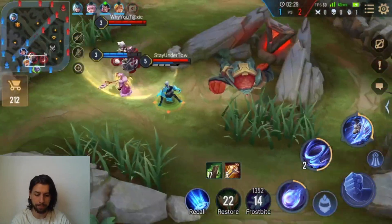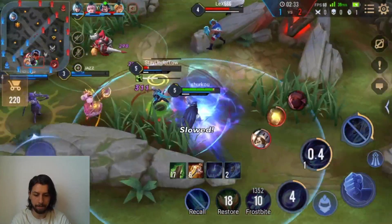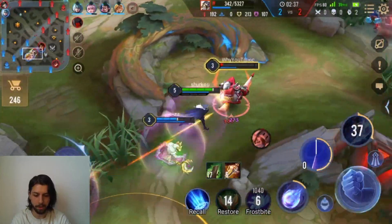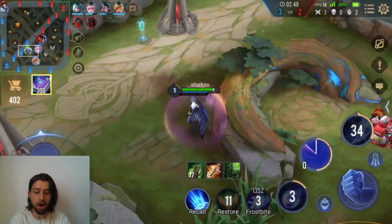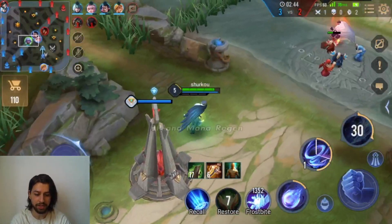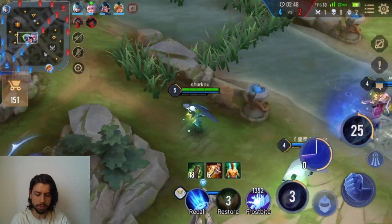Because the enemies — my Yorn just died. My sidelane Yorn just died. That's a dead Kimido — nice, very well played. We are getting a lot of kills and assists, so that is good. We lose the red buff, but it's all good. It shouldn't be too big of a problem.